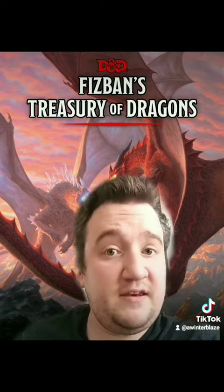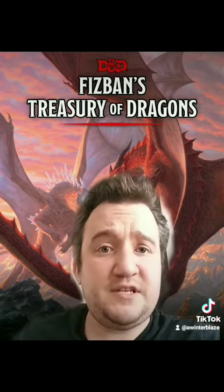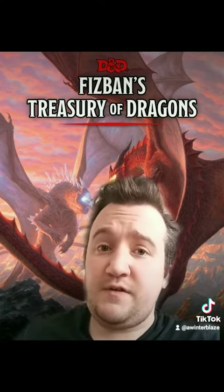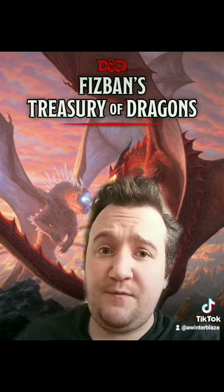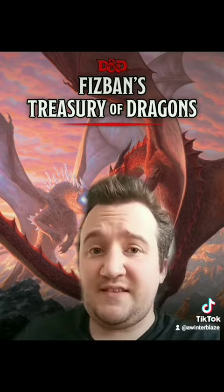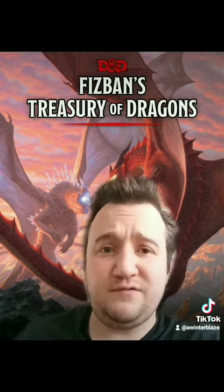Once Dragon's Wrath hits the Ascendant stage, it becomes a plus three weapon and the additional damage goes up to 3d6 on hit. The destructive energy cone increases to 60 feet, your DC increases by two from 16 to 18, and your damage increases from 8d6 to 12d6.